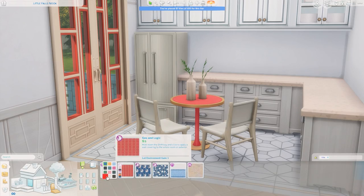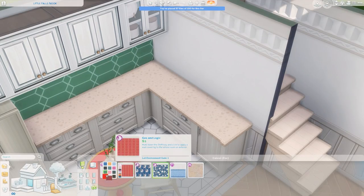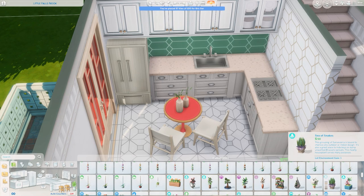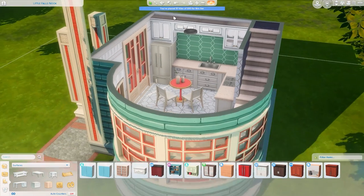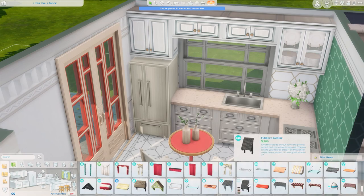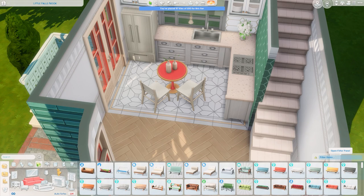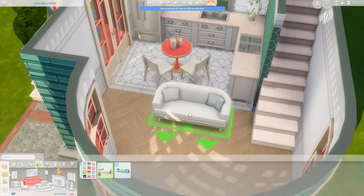In the kitchen I used this wallpaper from the Décor to the Max kit as a backsplash — it had the right colors and I felt like it fit really well for tile in this sort of kitchen. Then I decided to add a window in the kitchen, and that's where I noticed the colors were clashing, so I end up changing the color of that window to plain white, whereas the other windows get changed to a different color a little later on.